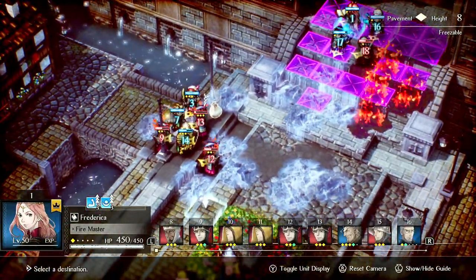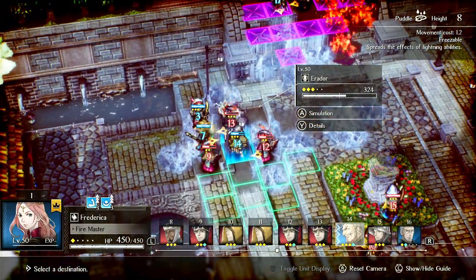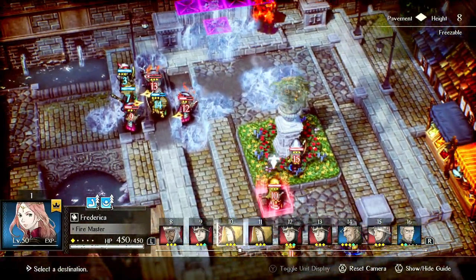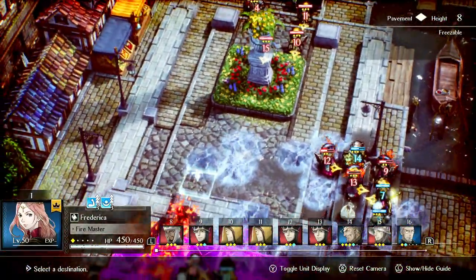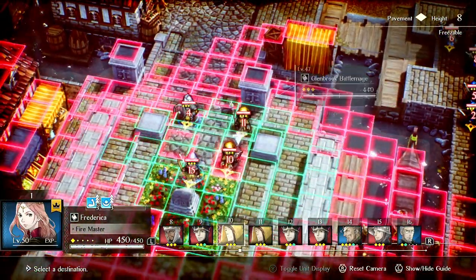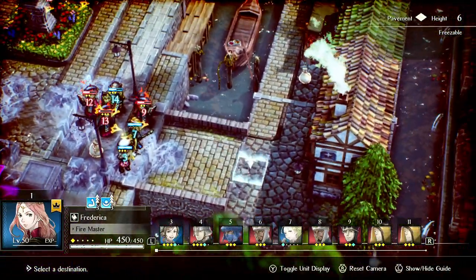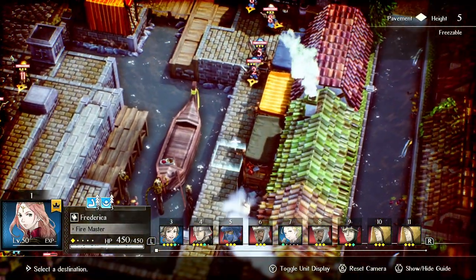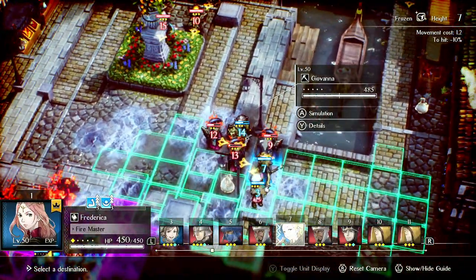Getting enemies to line up is somewhat easy. On a map like this it's difficult because you're holding a position and enemies are spawning from every direction. But you can see how these enemies are starting to passively line up as they approach. As long as only one thing can be hit — Eredor, a decoy, whatever — enemies approaching you tend to line up on their own. You can always use choke points and corners to line them up.